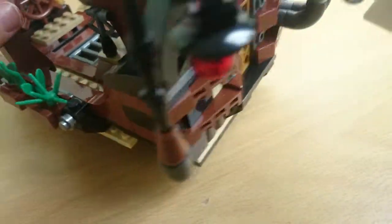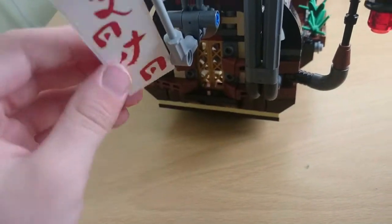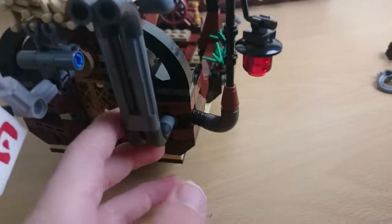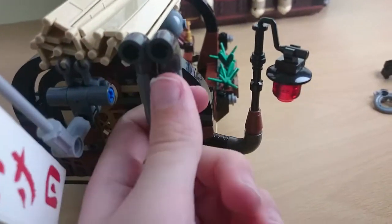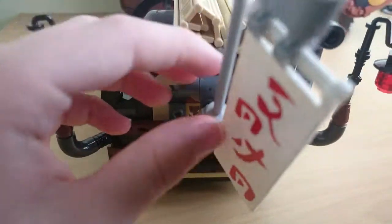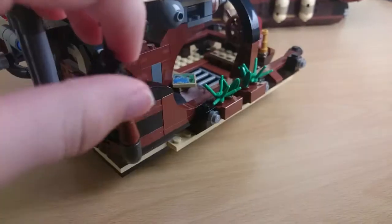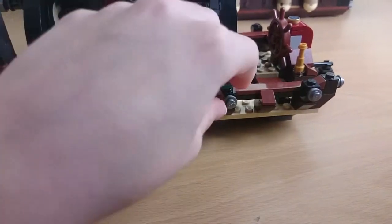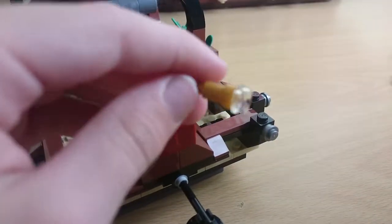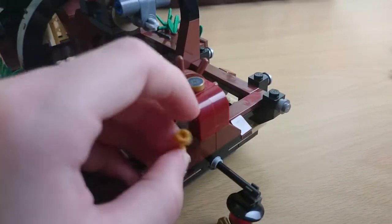Let's turn it round so you can see everything. Here's the flag with stickers on both sides, and these exhaust parts coming out. There are plants on both sides, and of course there's a telescope — a nice telescope with a white lens on it.